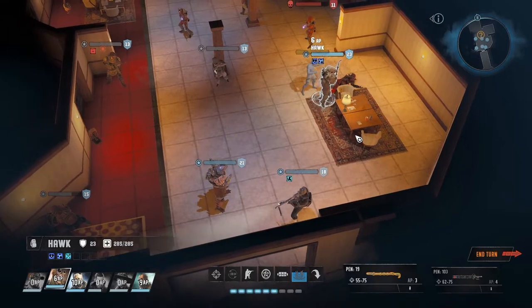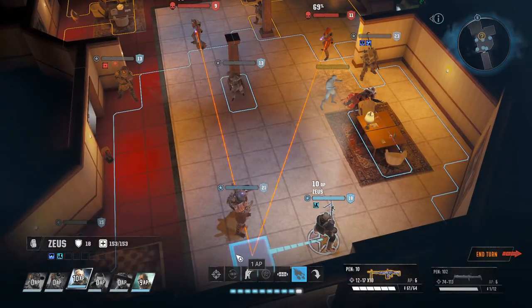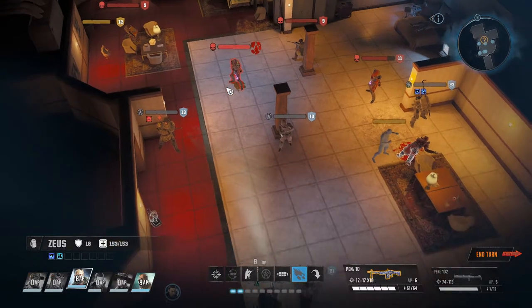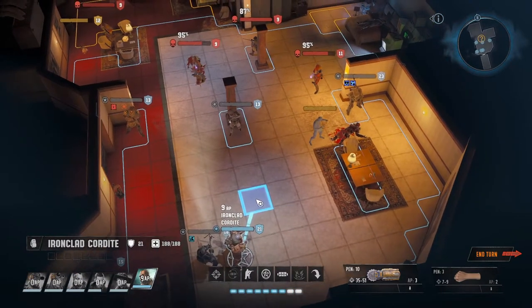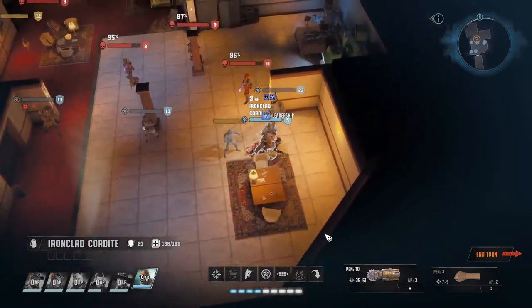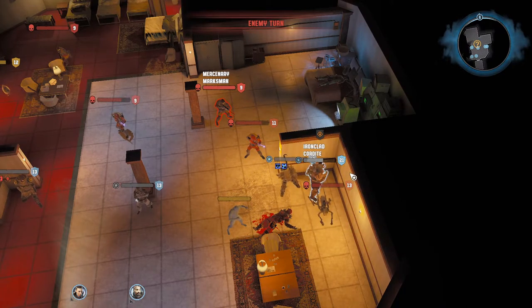You just run up here because you can't get in range of anyone to defend. Penetration is 10 so let's take a shot at this guy. Good hit, good hit. Defend. Cordite, you need to get in close too, so let's get you in some cover here and next time you'll miss.